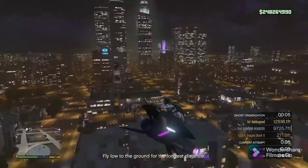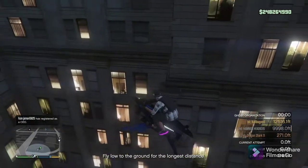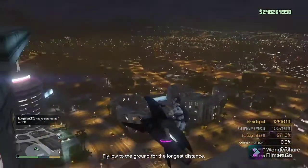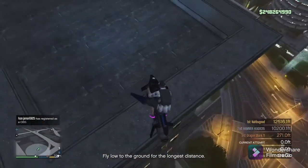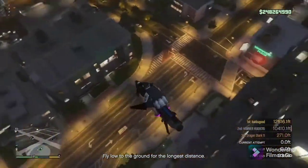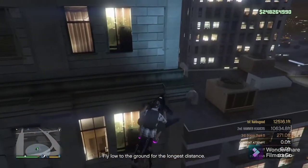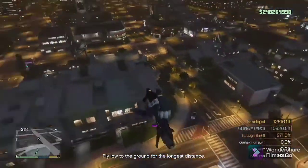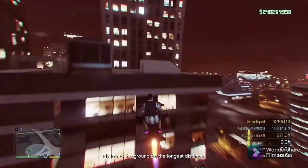I fly around a little bit and then I find another roof. The way you do this is you can't be too close to the player that's in the wall breach, but you can't be too close either — you gotta be a good distance away to where you can barely see them through the wall breach. I'm going to show you in a second. I'm just flying around trying to find a good roof to land on.